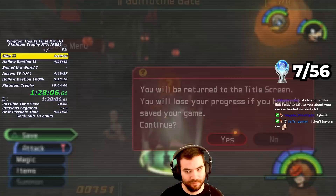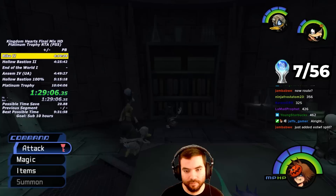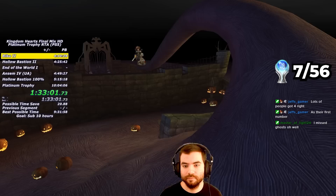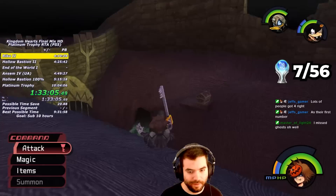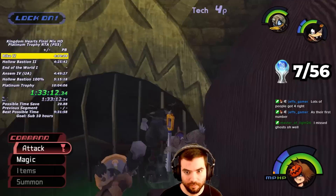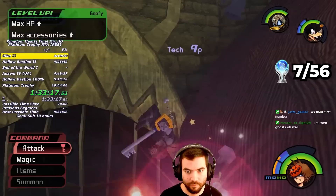At the start of Halloween Town, I save the game and return to the title screen so there's a higher chance for Rare Truffles to spawn. I get a power-up chest in Guillotine Square, then proceed to Dr. Finkelstein's lab, which has a Torn Page hidden in the bookshelf. After getting the Forget-Me-Not and the Jack-in-the-Box, it's time to juggle more Rare Truffles. To save as much time as possible, I need to juggle every single Rare Truffle here to 100 without letting any of them fall. I get very lucky and the Rare Truffles spawn on the first try.